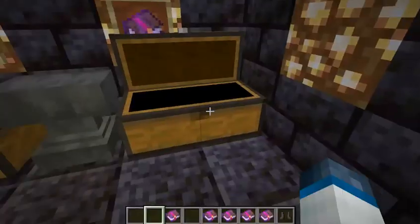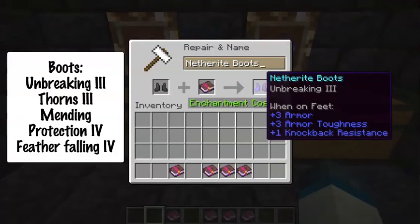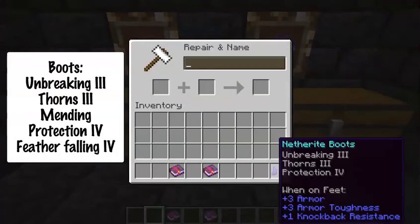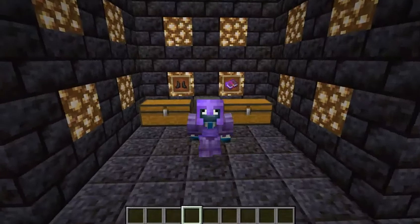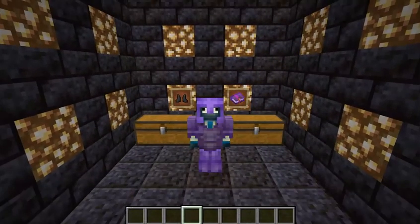Let's go ahead and combine the boots: Unbreaking 3, Thorns 3, Protection IV, Mending, and Feather Falling IV. And we now have the best possible armor in Minecraft 1.16. That is awesome.